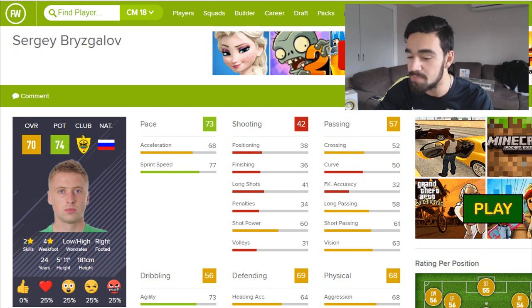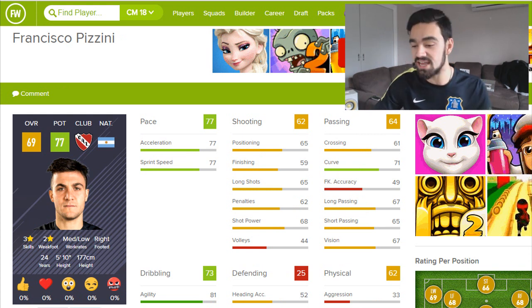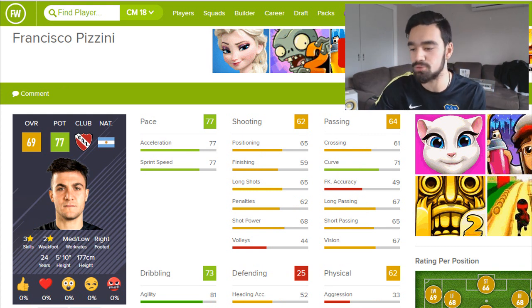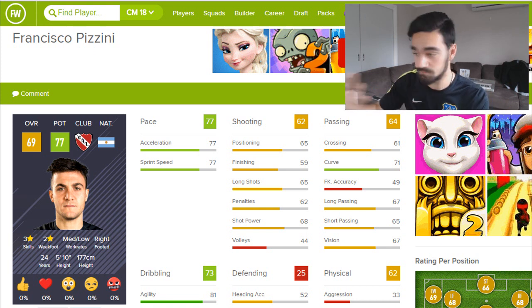Next we've got a Russian whose name I can't pronounce — he's a left back with decent pace and decent dribbling. A decent player really; if you need a left back, he'd be a pretty good signing. Moving on, we've got a winger — Pizzini, 69 overall, can grow to 77, so already Premier League standard. Note that these players can often outgrow their potentials — the young ones especially. I've signed a few and they've all outgrown their potential, so keep an eye on that.